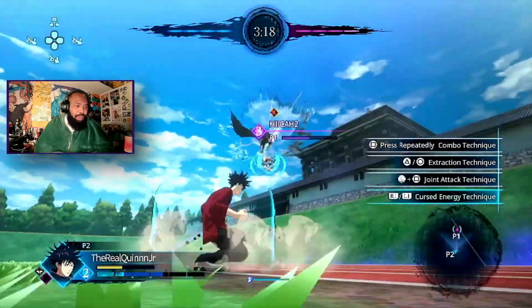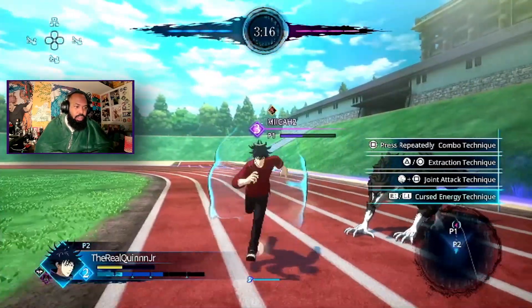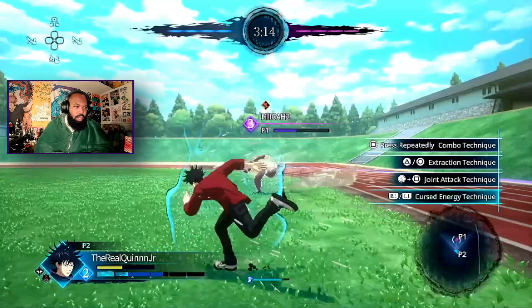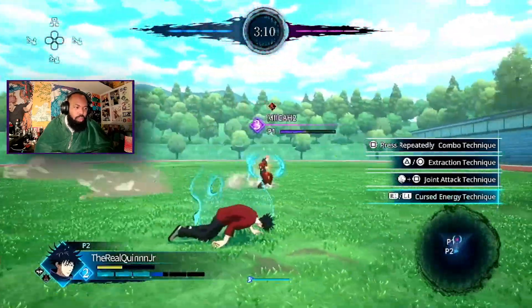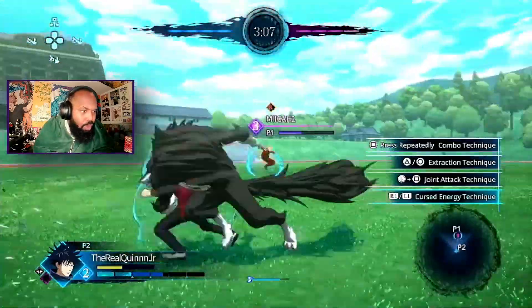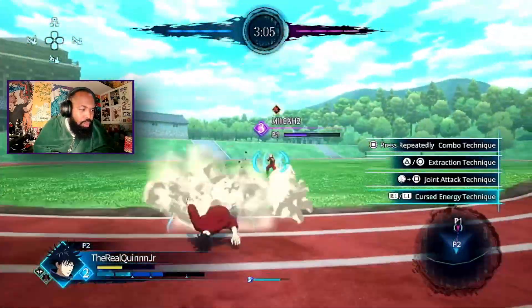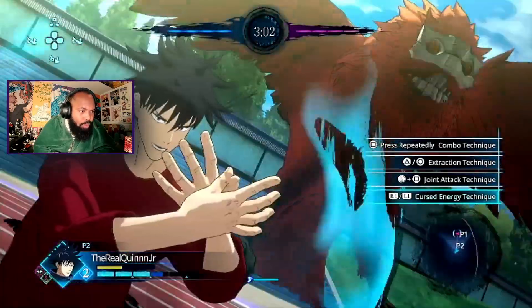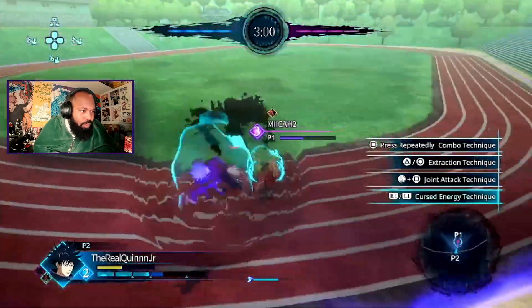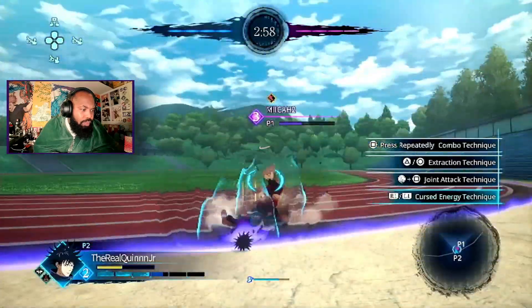Let's get that combo right there. Big damage — go away, Nu. I don't want you back out. We're not at level 3 yet. They still can't interrupt combos yet.